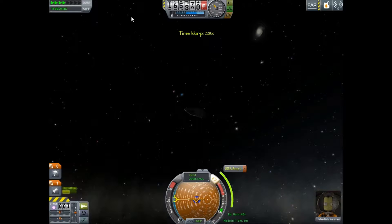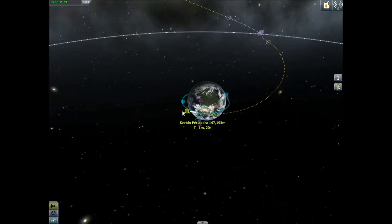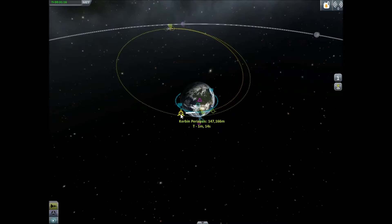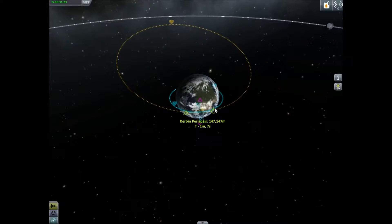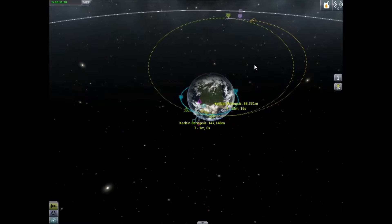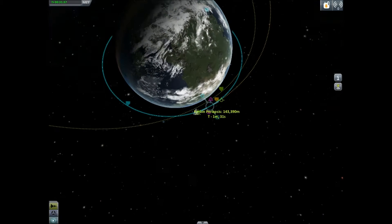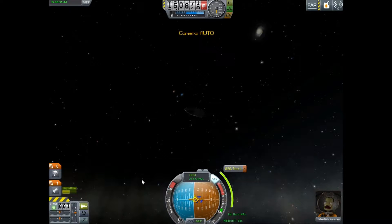It's basically the same burn — I'll do that now. I can rescue Jeb. The question is, will I be able to make that? Possibly not. If I do that, I could probably trim my orbit so it gets me back. That's actually a good form there — if I burn that, I should have fuel to spare.